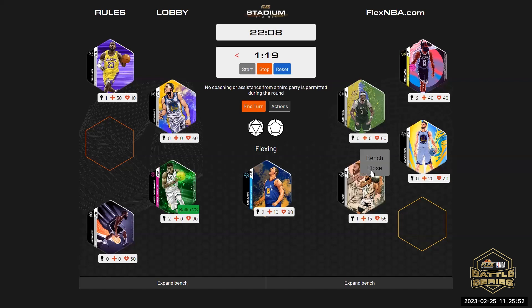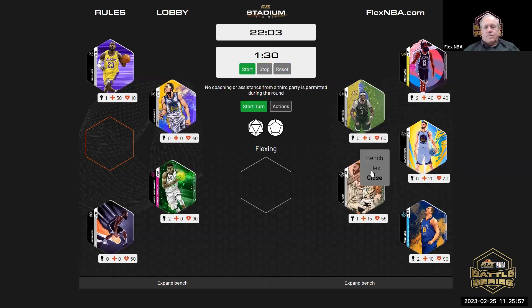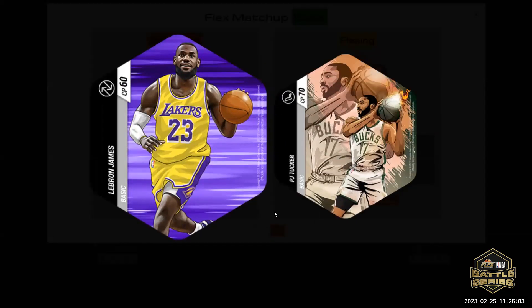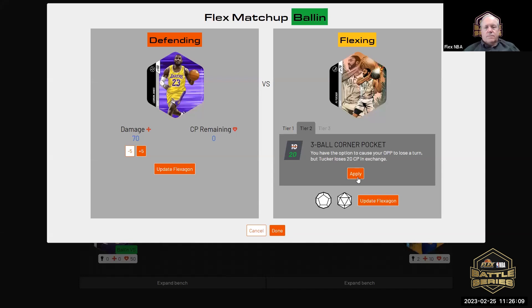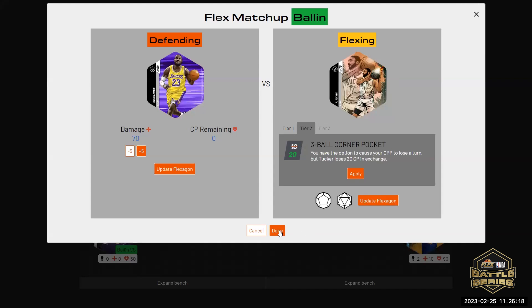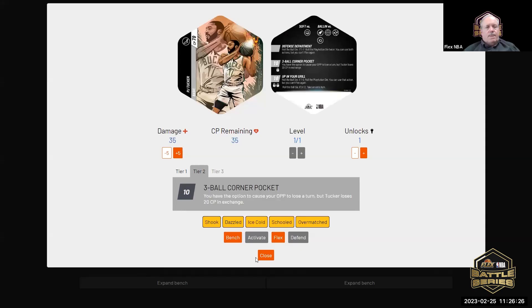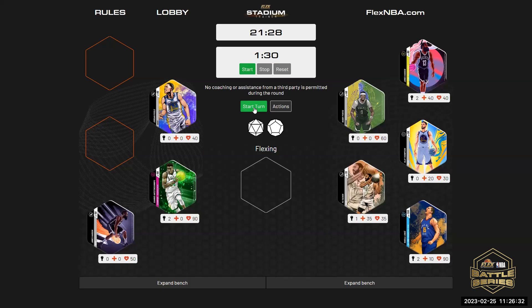I'm going to unflex Tucker and use his ability. It was LeBron defending. I'll apply 20, and you have the option to cause your opponent to lose a turn but Tucker loses 20 CP in exchange. Will you do that? I will do that, yes. So Steven loses a turn and PJ Tucker loses 20.